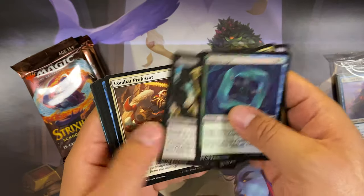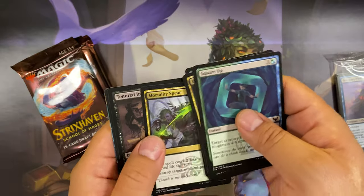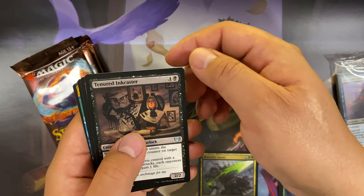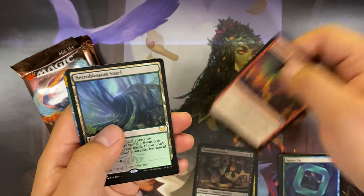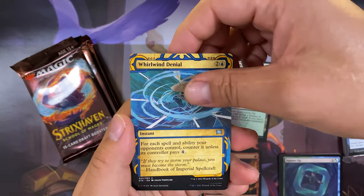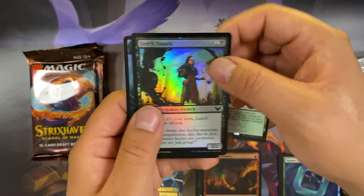First draft booster for Prismari. Mortality Spear uncommon, Tenured Inkcaster, Academic Dispute, and Necroblossom Snarl for a rare. Whirlwind Denial for the archive card. Leech Fanatic common foil.